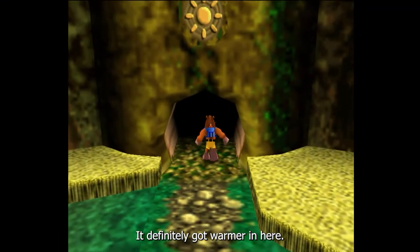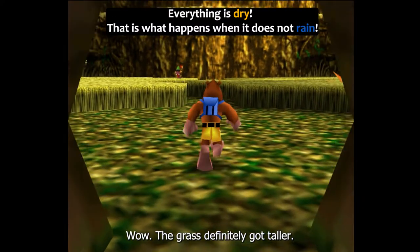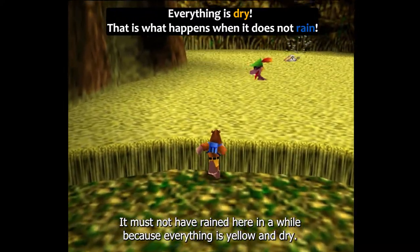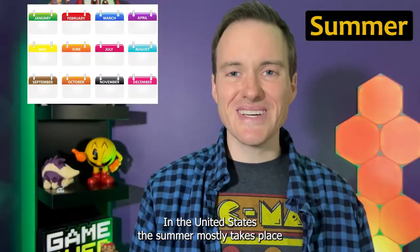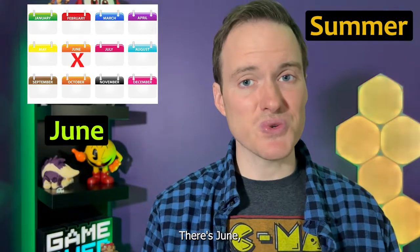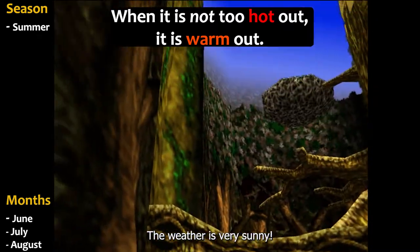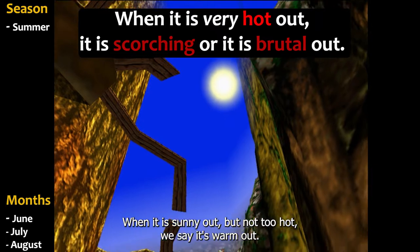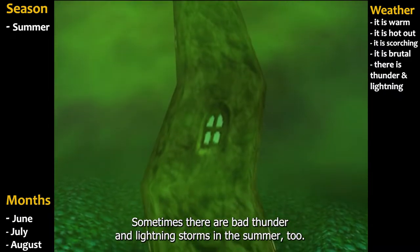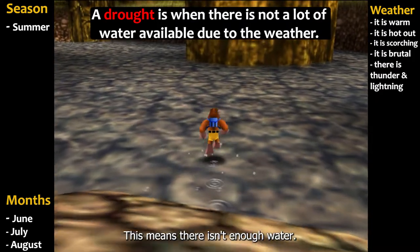It definitely got warmer in here, and can you hear that noise? It sounds like the bees are still working hard. The grass definitely got taller, but where did the green go? It must not have rained here in a while because everything is yellow and dry. This must be summer. In the United States, the summer mostly takes place in these three months: June, July, and August. The weather is very sunny. When it is sunny but not too hot, we say it's warm out. When it's very hot out, we say it's scorching or it's brutal out. Sometimes there are bad thunder and lightning storms in the summer too. Sometimes when there is too much sun and not enough rain, there's a drought — this means there isn't enough water.